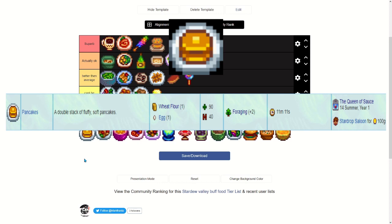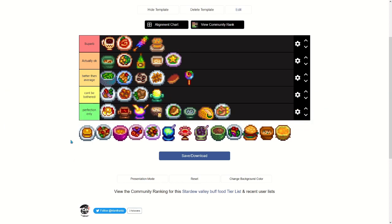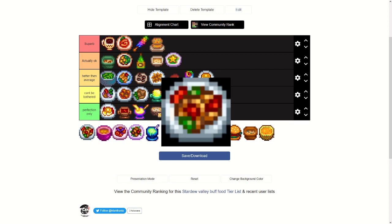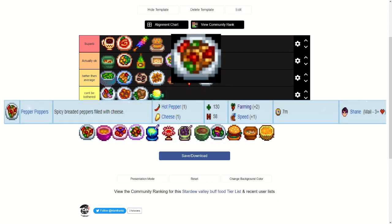Pancakes only require wheat flour and an egg. You can buy the recipe from the Stardrop Saloon, and it gives plus two foraging for almost the whole day. You could use this to go around the map, chop down all the trees, and get as much forage as you can. Better than average.